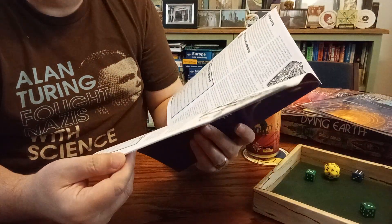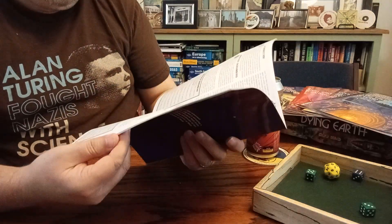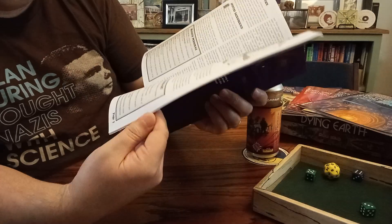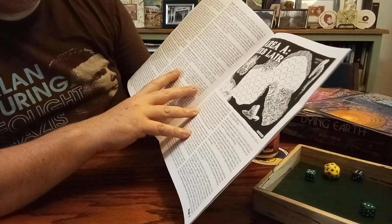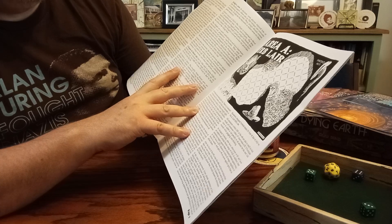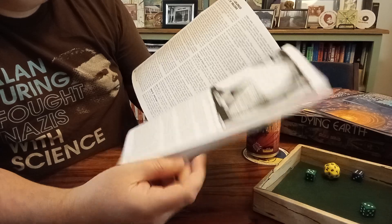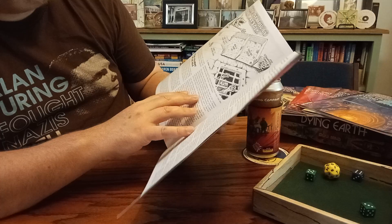That is almost a Vancean sentence in its unnecessary complexities. There's some cool art and more of the Vancean glossary dramatis personae we've come to expect. That's a map — not the most intricate one I've ever seen, but it is a map.